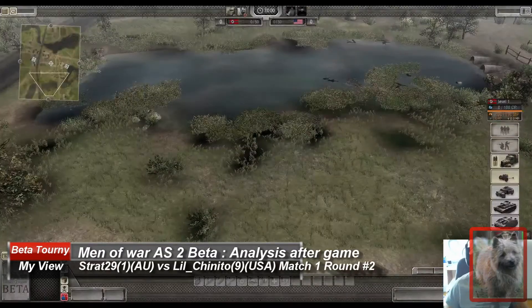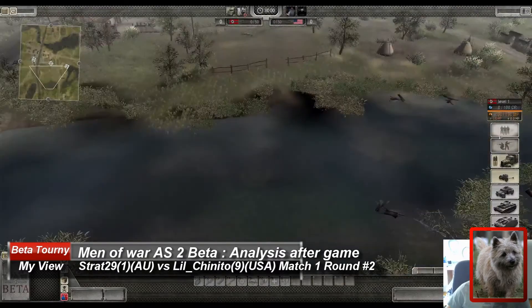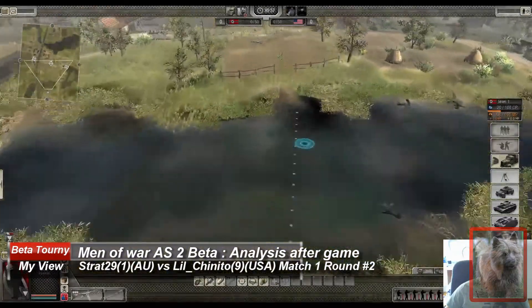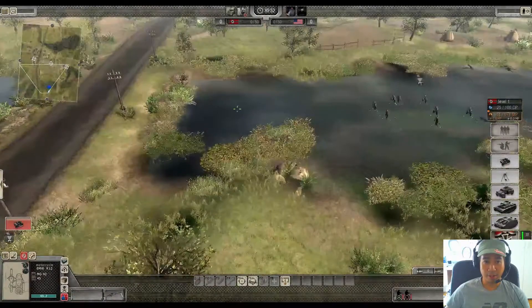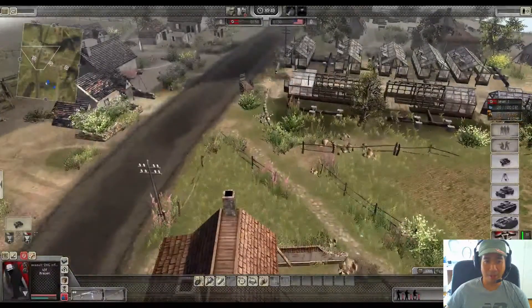Hi guys, welcome to a Let's Play of myself in the Mount International Beta 2 tournament. This is round 2 and I'm playing as the Germans up against Little Chinito on USA. This is Little Chinito's home ground advantage — he's the host and has chosen farmland, a map he knows. Obviously he's going to go his best map versus myself.